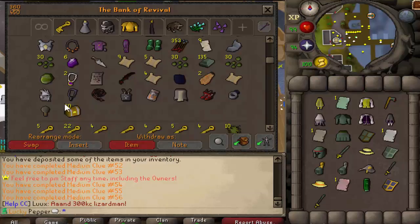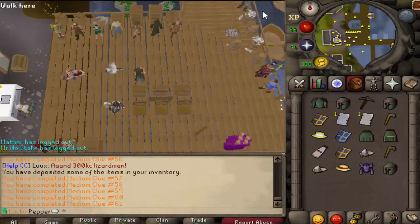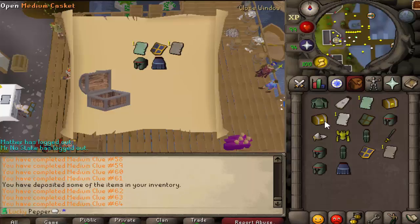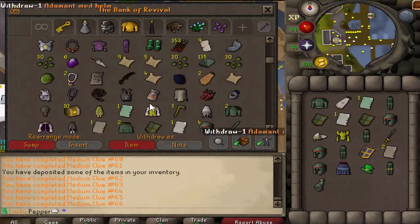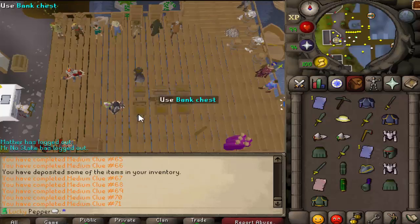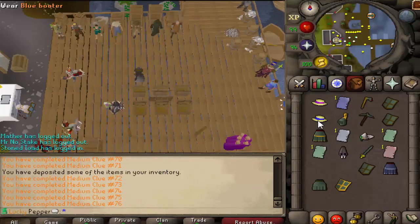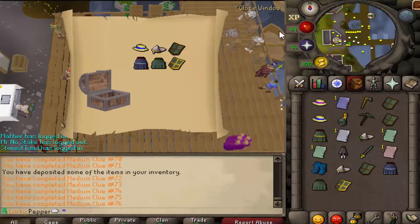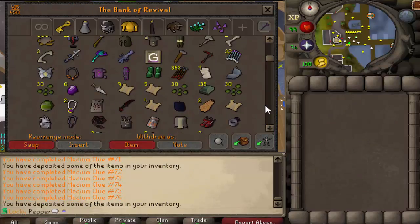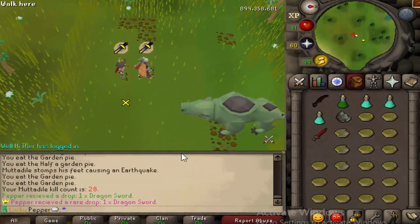No ranger boots in the first five... nay in the second five... not yet... ten left... five left, no no... we got a pair of wizard boots. Dang, that sucks. I'll open up the rest of these clues and if anything interesting happens I'll let you know.